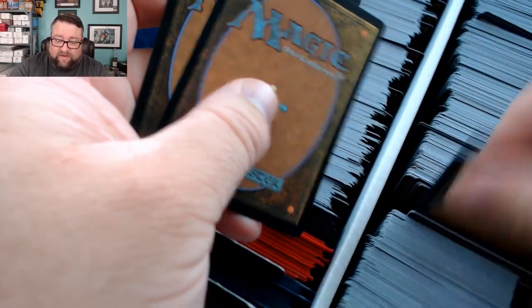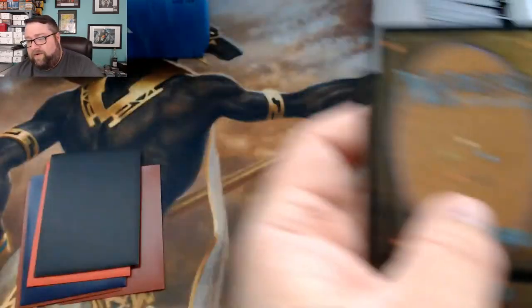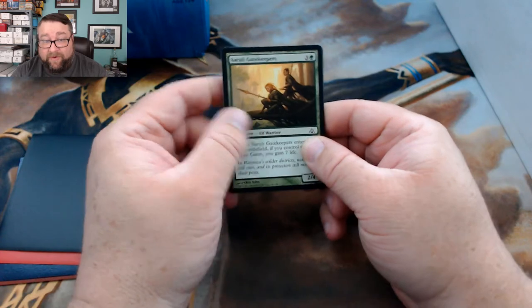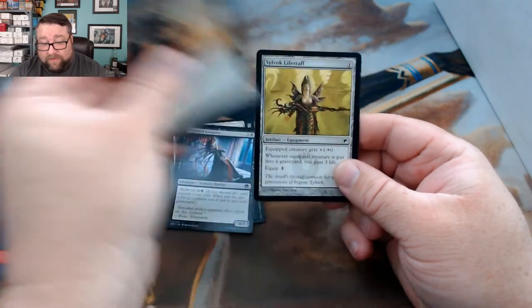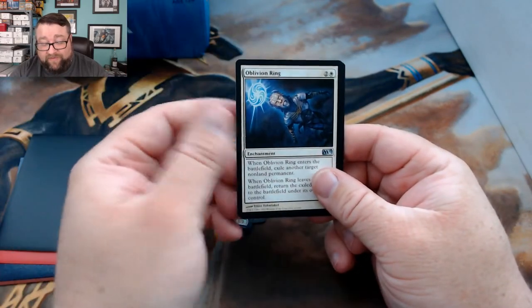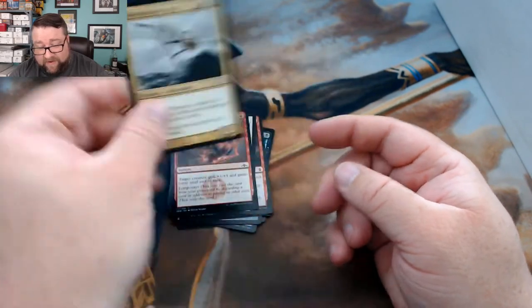We'll grab ten history box cards — one, two, three, four, five, six, seven, eight, nine, and ten. For MTG Unpacked we got Cerulean Wisps Gatekeepers, Warped Landscape, Weird Vampire, Dune Beetle, Sylvok Lifestaff, Storm Strike, Boiling Earth, Oblivion Ring — not too shabby — Maximize Velocity, and Wave-Skimmer Aven, another Shards card.